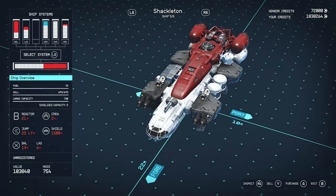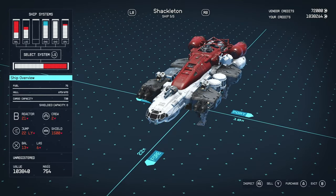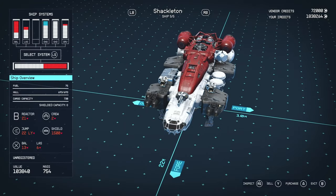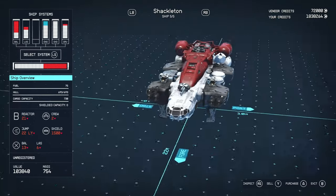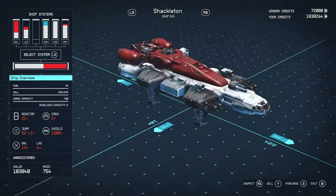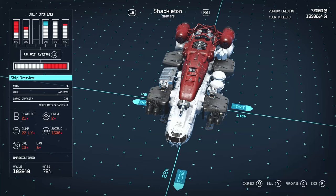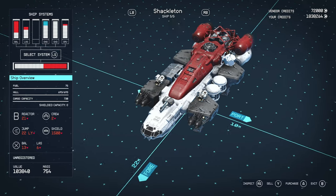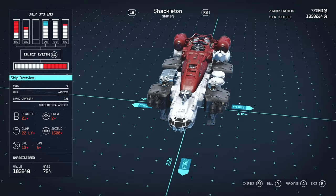So we've got 75 fuel, 693 hull — almost 700 hull, which for a B class is decent, not amazing, not crap, just middle of the road. We've got a cargo capacity of 730, which isn't too bad — obviously not the best, and you can modify ships to have well over several thousand cargo, but if you're starting off it's pretty decent.